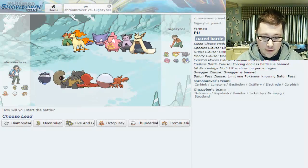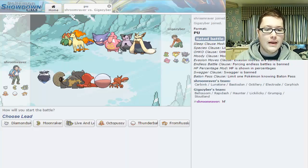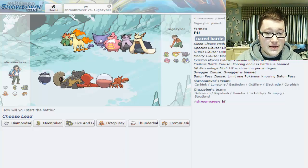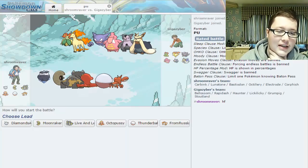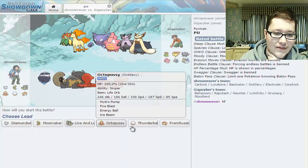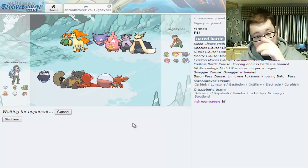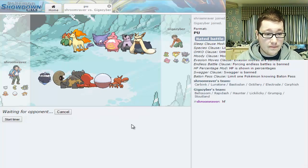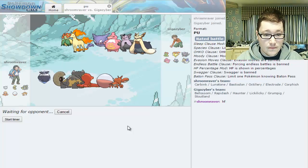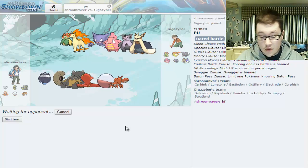Our opponent is Giga Zyber — we shall say have fun. He's got a Bellossom and Lickylicky, who is powerful. This is not going to be easy. He's got no Ground types, so we're just going to lead with Electrode — it should outspeed a good chunk of his team. Anything that isn't Scarfed is getting outsped.